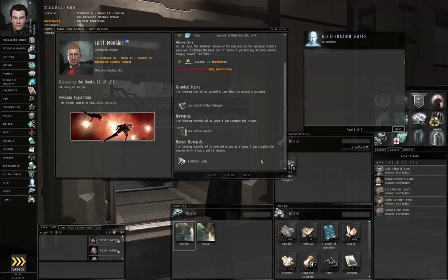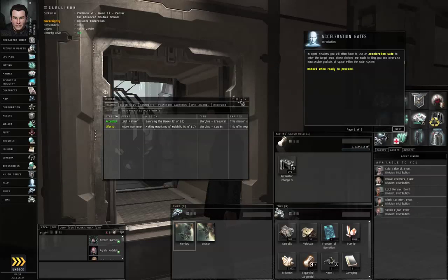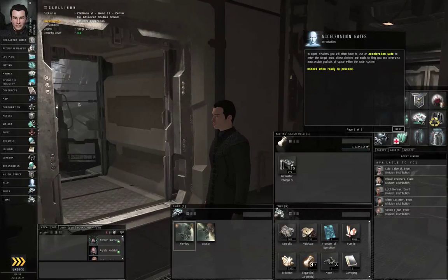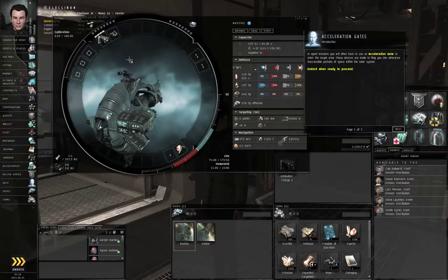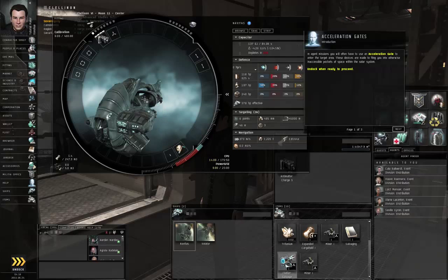The agent is going to give us a unit of civilian salvager. You will need a salvaging module of some kind to finish the mission, though the mission recognizes that you might not have salvaging trained up yet. So let's go to the fitting window. We'll need a weapon, but we won't need a mining laser. So let's take off the mining laser and put on the civilian salvager.